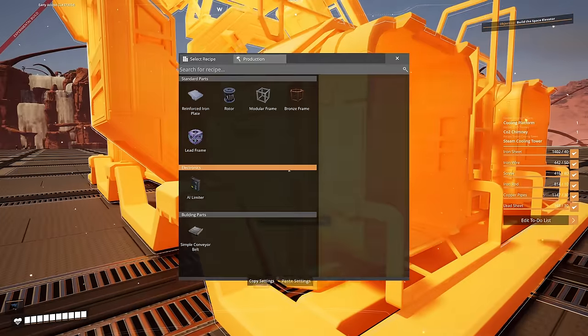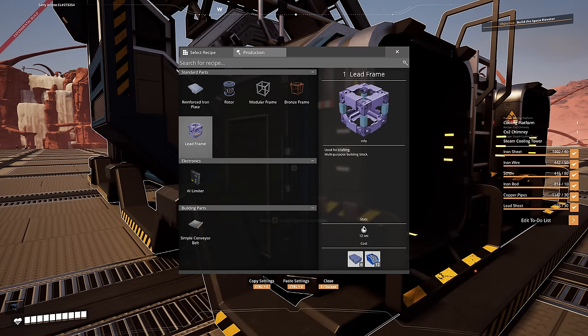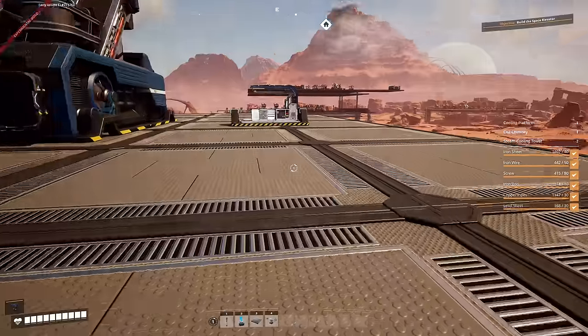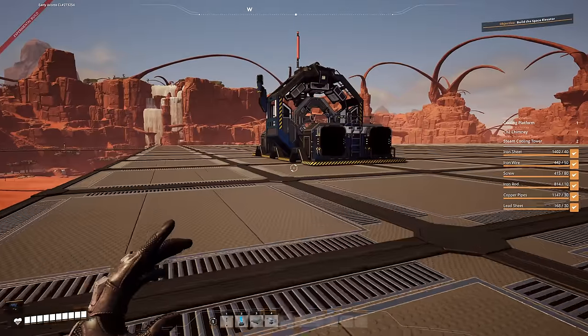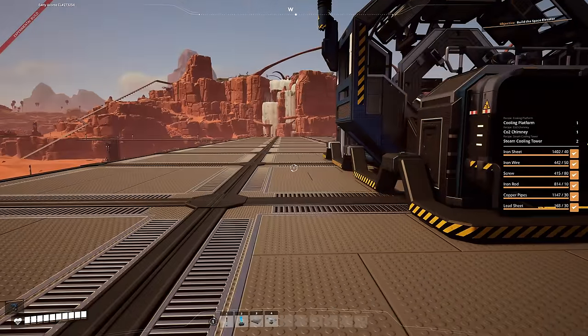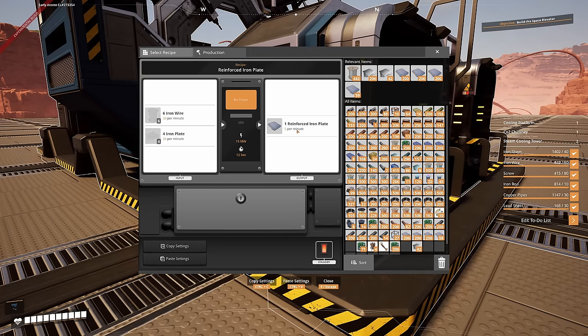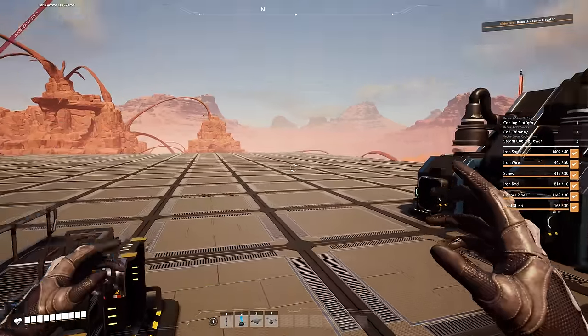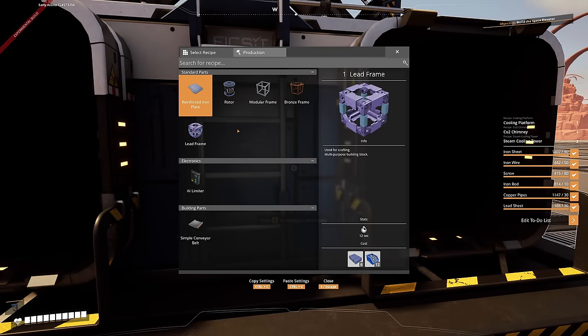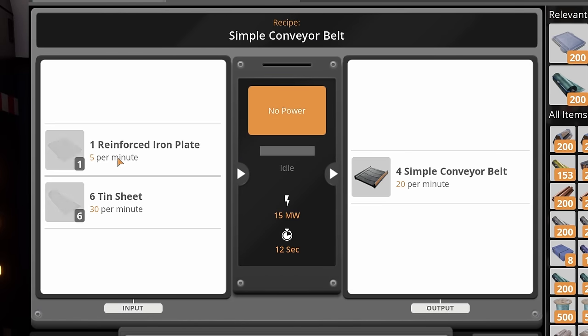So if I go into the assembler, I can make bronze frames and lead frames in here now. But reinforced plates require 30 wire and 20 iron plates and make us five reinforced iron plates. With the production we're bringing in for 120 iron, we just don't have enough to make this efficiently. I want to make at least 20 reinforced plates — five to go into storage for me to use for building stuff, and we'll also need them for simple conveyor belts which require five, so it's a one-to-one from one assembler to another.